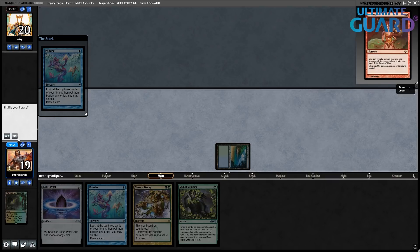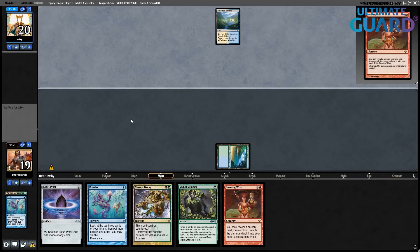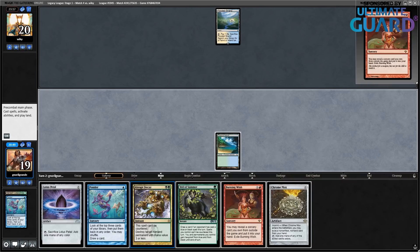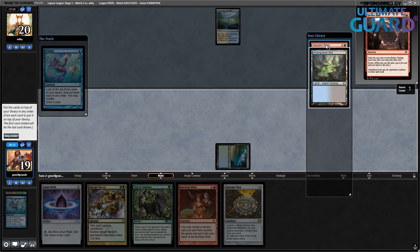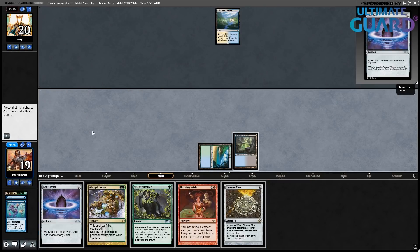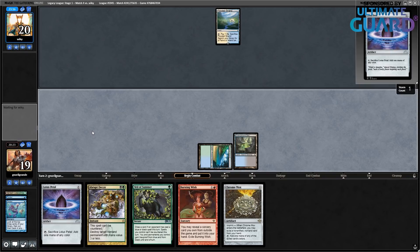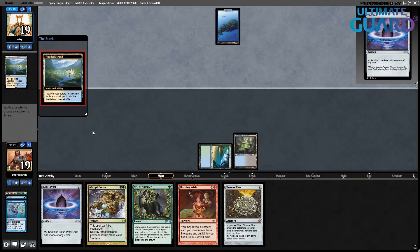I don't want to shuffle. I have Galvanic Relay, so next turn what I can do is actually cast Ponder, look for a land, and then be able to go Chrome Mox, Petal, Land, Galvanic Relay. Going for Ponder here. I can't do that because I need to get both the Relay and the Land. So I'm just picking up the Land and making the Land drop. I want to play a Petal. Am I afraid of Counterbalance? Not really — obviously I'm afraid of Counterbalance but I do have Abrupt Decay, and I really think Storm Count is so important for the Relay.